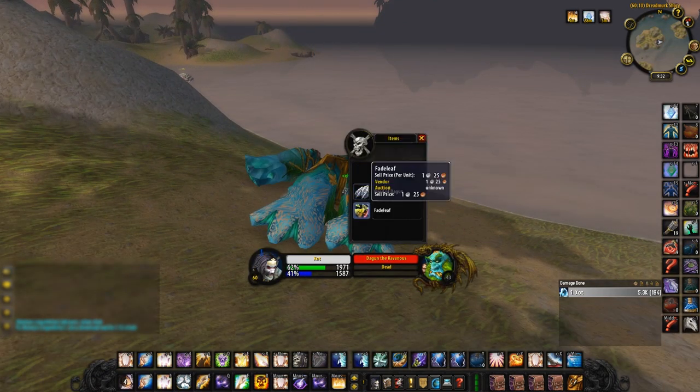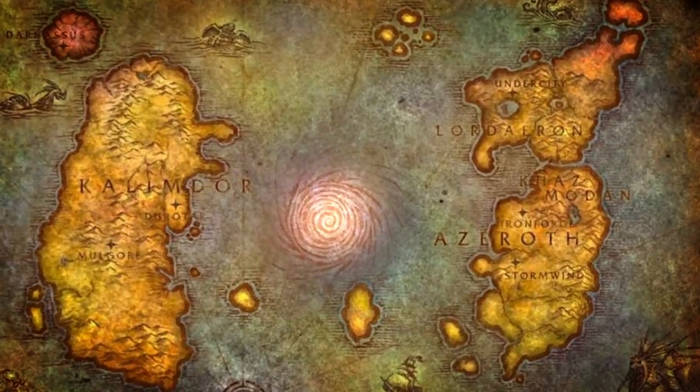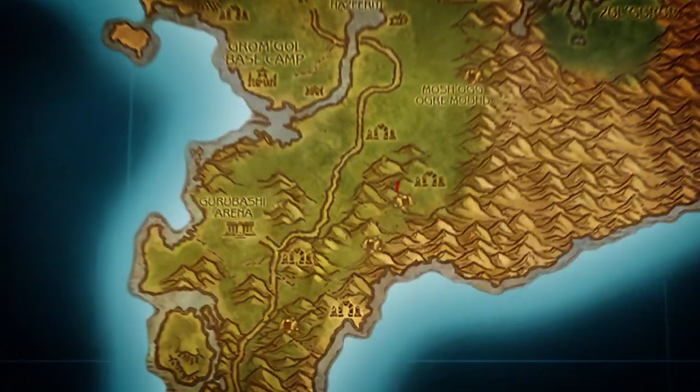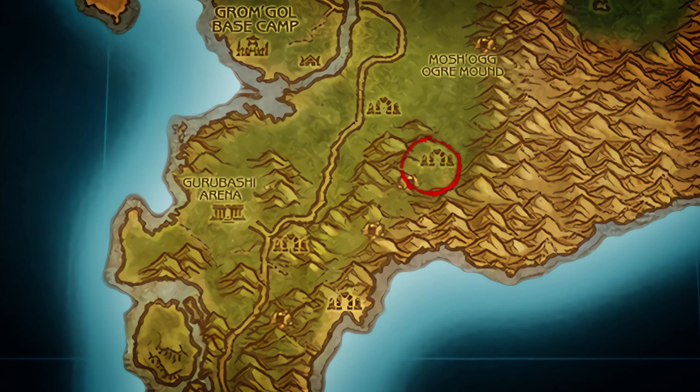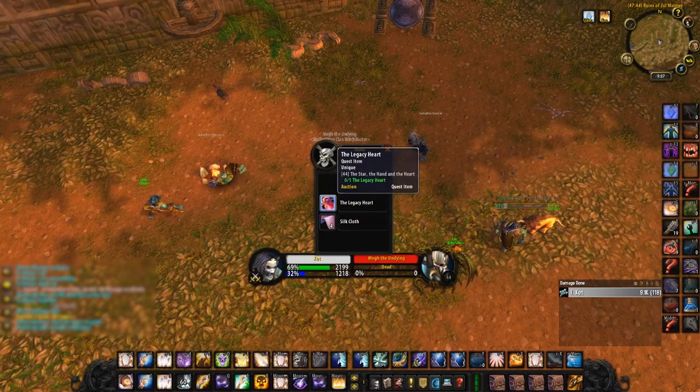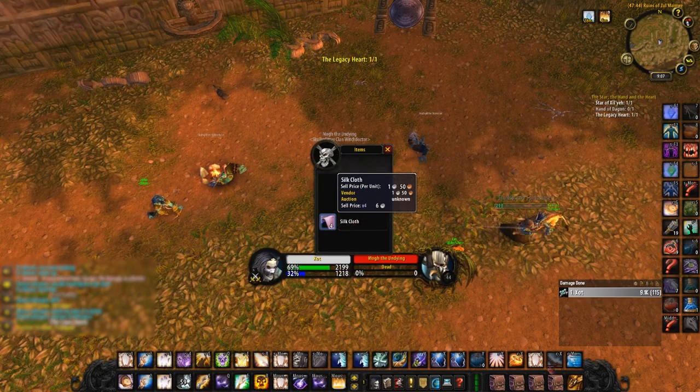Now for the last item, the Legacy Heart, you'll have to travel to Stranglethorn Vale. Located at coordinates 47, 44, you'll find the Ruins of Zolmanwi. You'll find a troll named Mogd the Undying in the center. Make short work of him and loot the last item you need, which is the Legacy Heart.